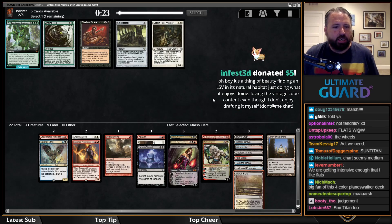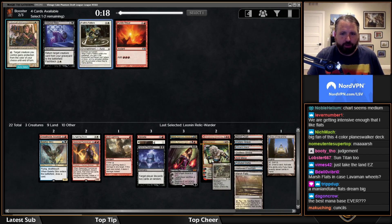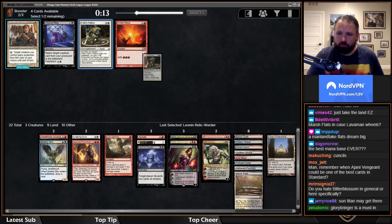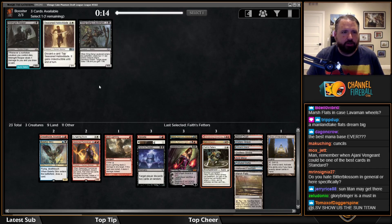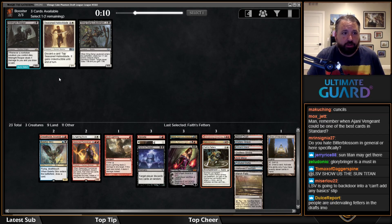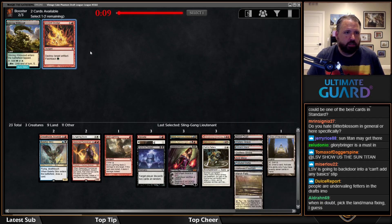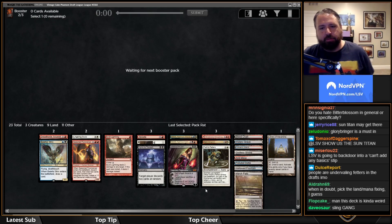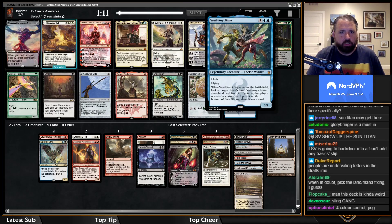I'll just take the Marsh Flats. Can't we just take all insane cards from here on out? I'll take Relic of Progenitus for the sideboard. Fetters is actually not that bad. Hmm — Mother of Runes is kind of interesting, but I'll just take Fetters. There are matchups where Fetters is awesome. I'll take a Grudge because why not — I'm probably not playing Pack Rat. Ancestral Recall might be the best card I could open for this deck.